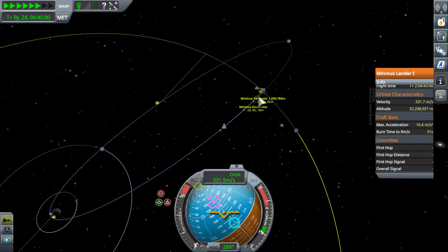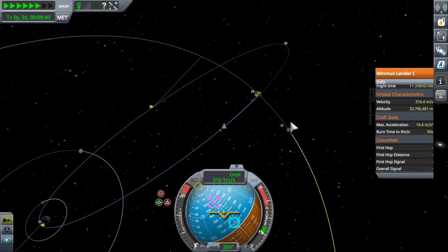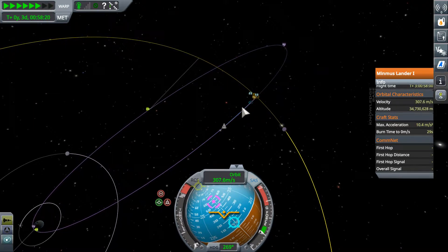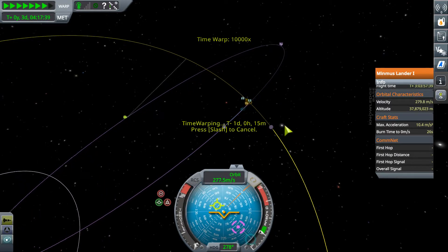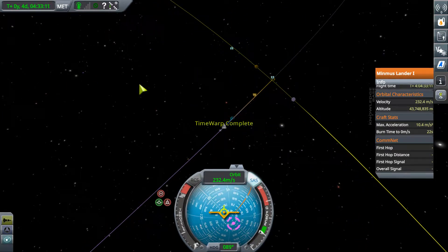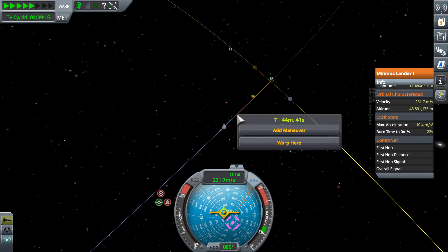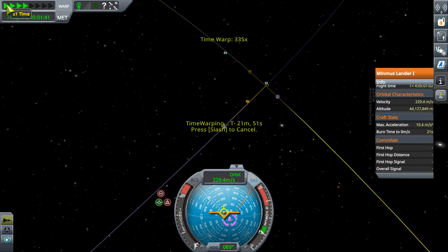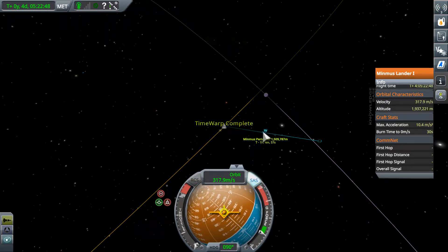I want to know what our orbital velocity is with respect to Minmus as we fly by here, because that'll tell me how many meters per second we would need if we wanted to land - how much delta-V, as the cool kids say. Let's just warp to here now. We're close enough that it'll auto-warp us. Here comes our encounter. We are now going 317 meters per second with respect to Minmus. And this looks like an extremely short encounter, but actually it's like 2 whole hours before we escape.